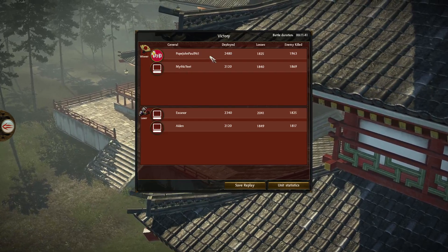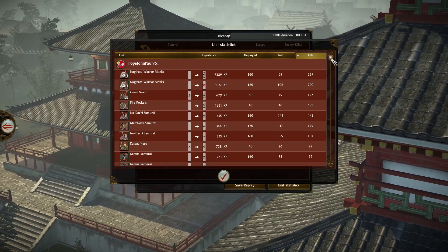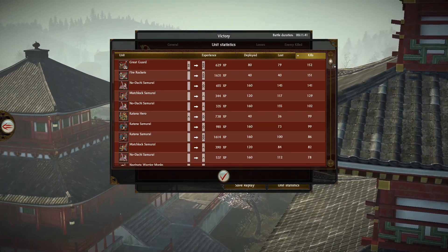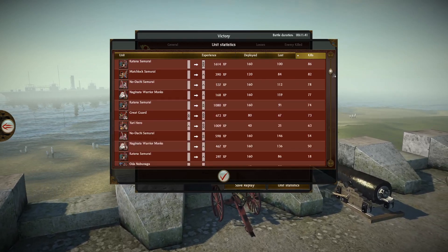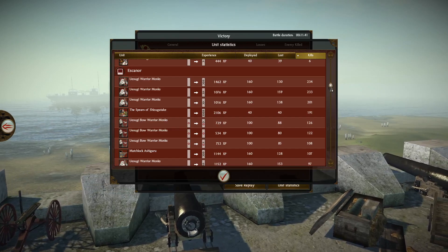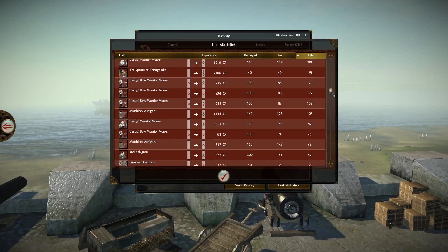So I was playing in this one, as was Mythic — it was a long time ago. Escanor and Aiden were also playing. Looking at my army stats: my warrior monks getting 229 kills — pretty good — another getting 200. Great guard getting 152, fire rockets getting 151 before they got taken out. Nodachi samurai getting 141, katana hero 99, matchlock samurai 82. Escanor's warrior monks also doing really well — 234 kills. Spear cavalry doing well at 191 kills, bow monks getting 126, matchlock ashigaru 107, European cannons getting 139.